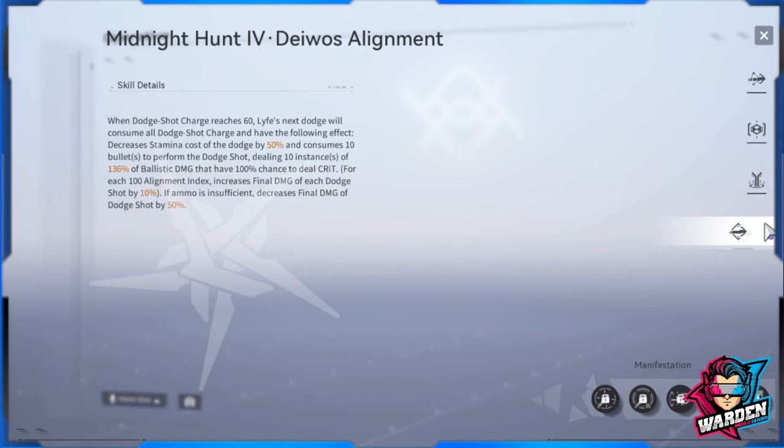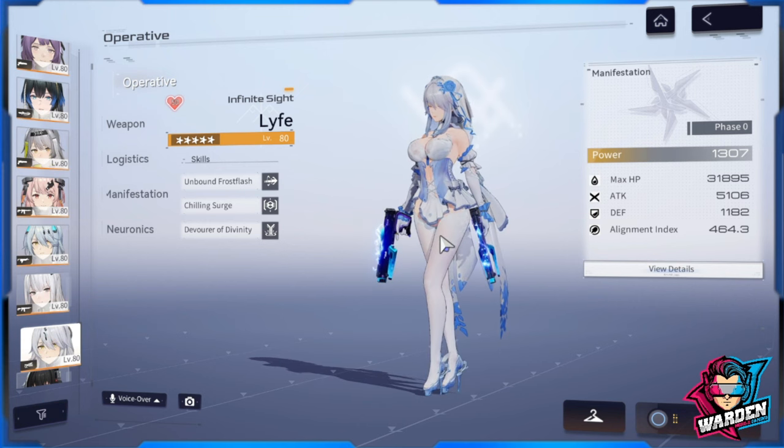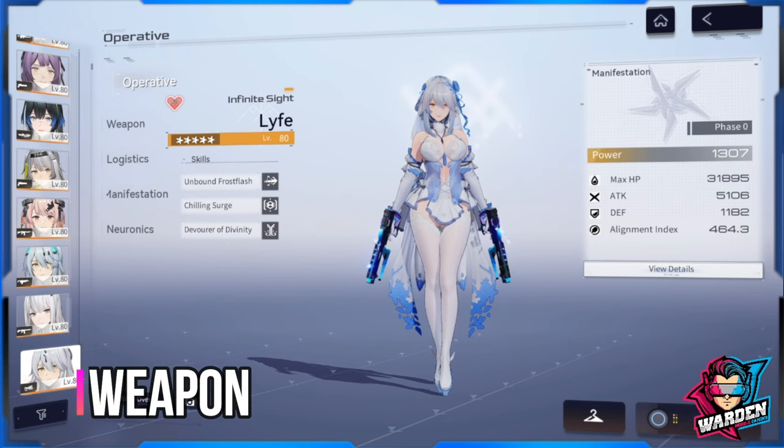For her alignment — Midnight Hunt: when dodge shot charges reach 60, Life's next dodge consumes all dodge shot charges. It decreases stamina cost of dodge by 50% and consumes 10 bullets to perform the dodge shot, dealing 10 instances of 136 ballistic damage with a 100% crit chance. For each alignment index level, the final damage of each dodge shot increases by 10%. Prioritize her alignment index once you reach her logistics. That covers her skills.